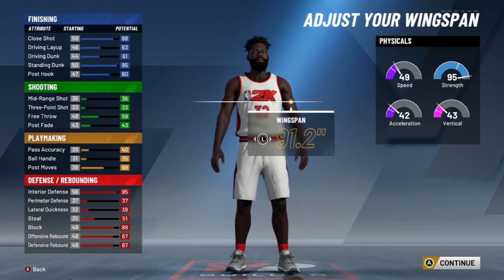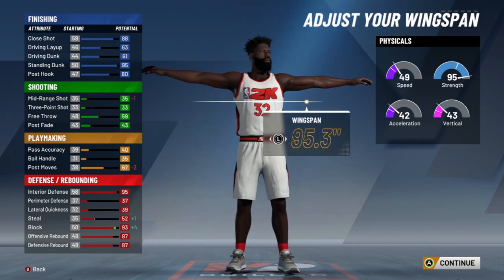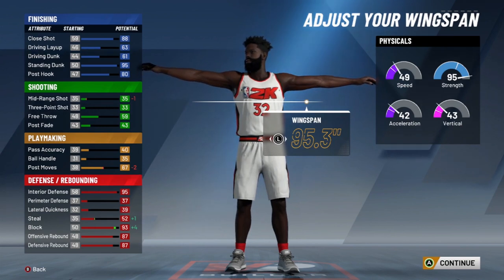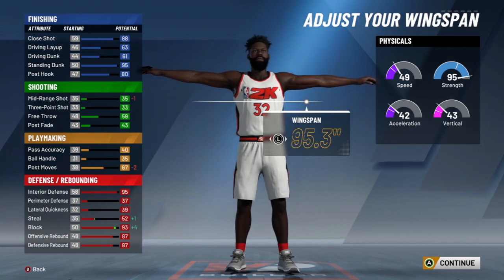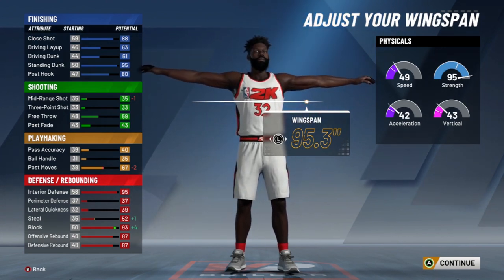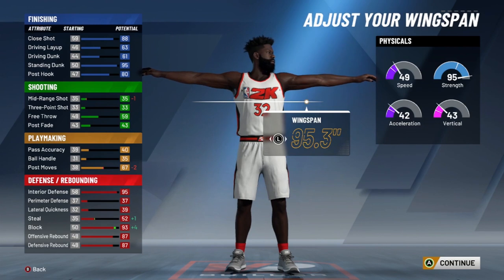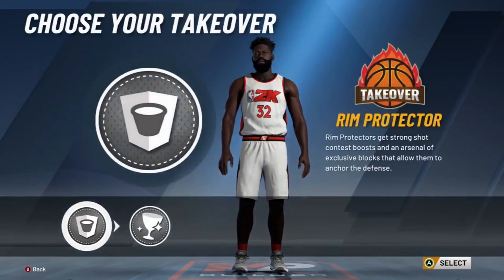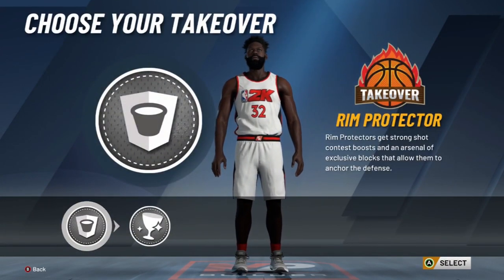I'm going with the 95.3 wingspan — I'm not going with the max wingspan. I feel like the max wingspan is overrated; everybody always goes with max. I'm going with 95.3 because I think this is going to give you the perfect Shaq-type build.